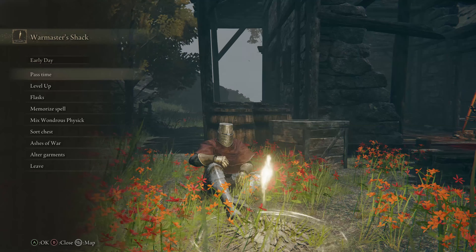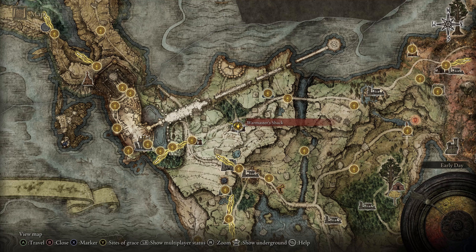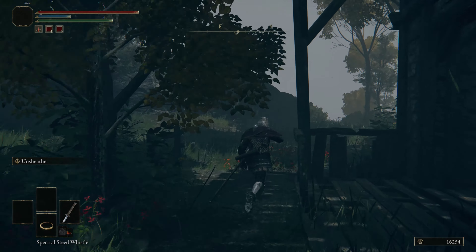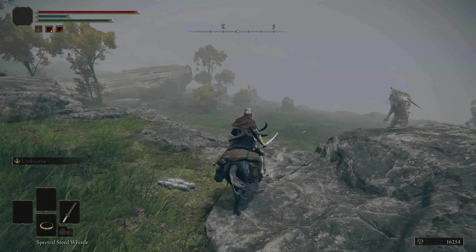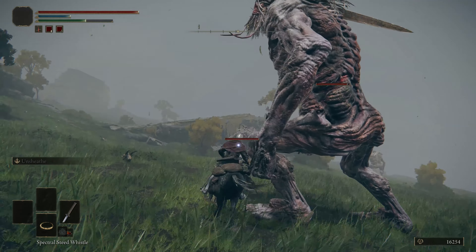Real quick, I wanted to share a crazy efficient way of farming souls that I just discovered. In the starting area, pretty much Storm Hill area, we're just gonna go to War Master's Shack. There are five giants and they each give a thousand XP, and since it's the beginning area, they're not really all that hard to kill at all.